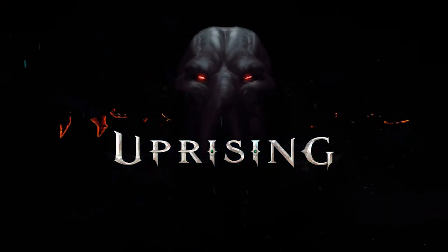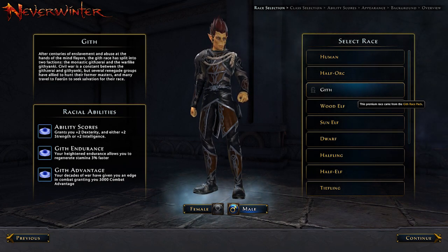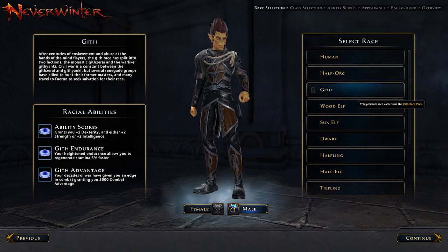Ready for action? Let's get started! In addition to their ability score bonus, Gith regenerates stamina 3% faster and gets 5000 combat advantage.